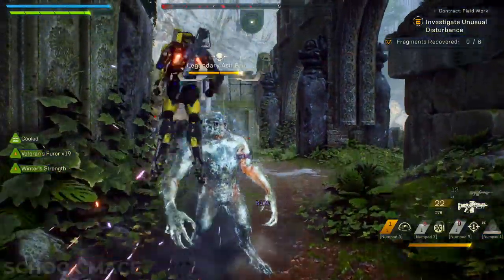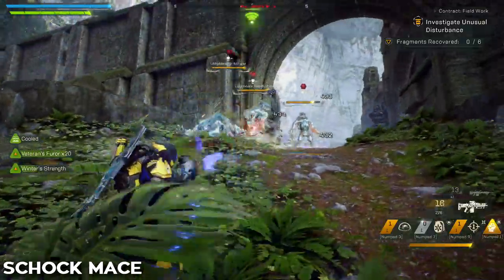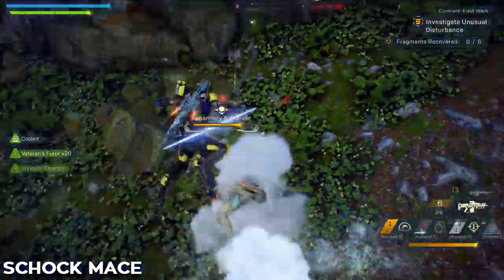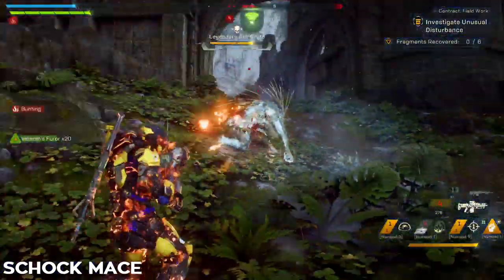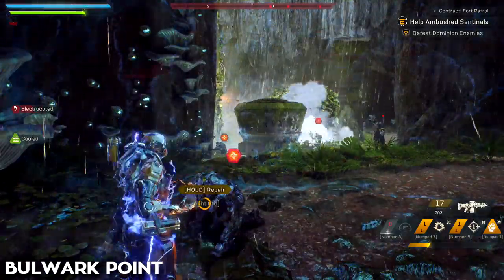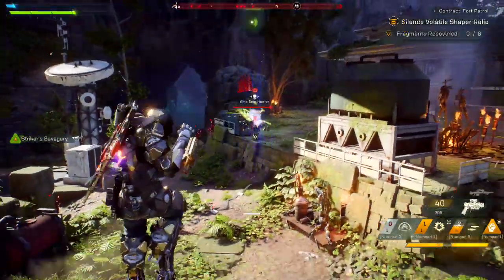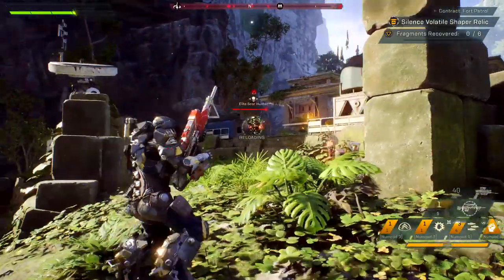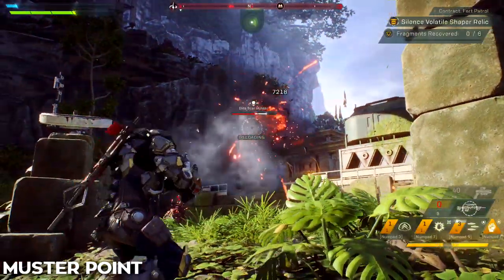Its melee ability, Shock Mace, is a primer that applies the Shock debuff. A target with the Shock debuff will damage nearby enemies. For support abilities, you have a choice between Bulwark Point and Muster Point. Bulwark Point summons a bubble shield around you on activation that absorbs some damage. Muster Point reloads all your weapons on activation and gives you and anyone who steps inside a buff that increases your weapon damage by 20% while it's active.